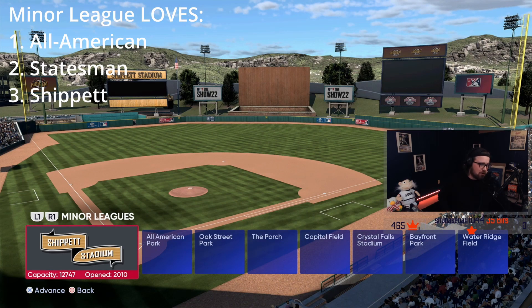Coming in at number three — you could argue it for two or even one — is Ship It Stadium. They did reduce the elevation significantly in MLB The Show, but it still plays somewhat well. The number one thing that sets Ship It apart from every other field in the game is the batter's eye — it has by far the largest batter's eye in the game, and you can see the ball really well. Even with the reduced elevation, Ship It is still number three for me.